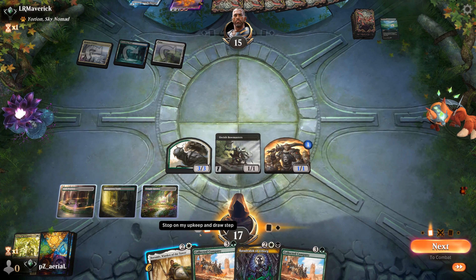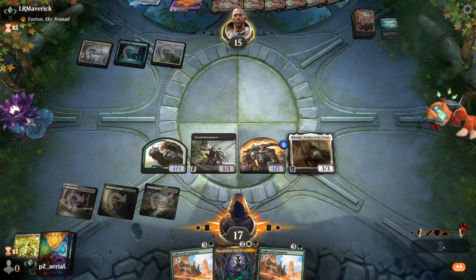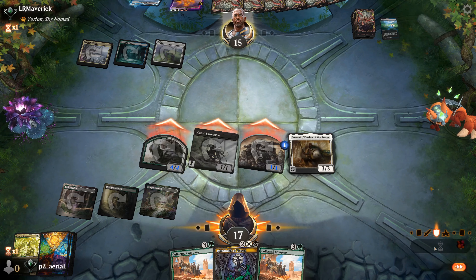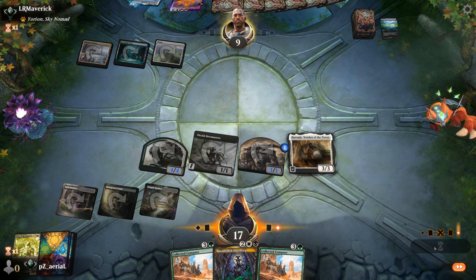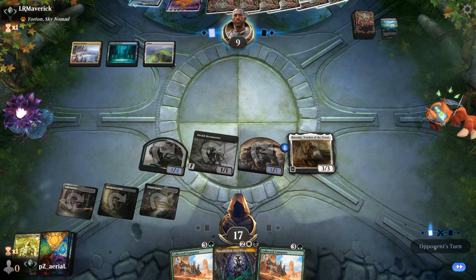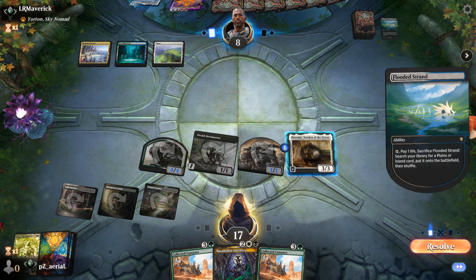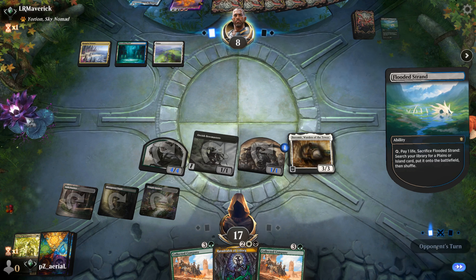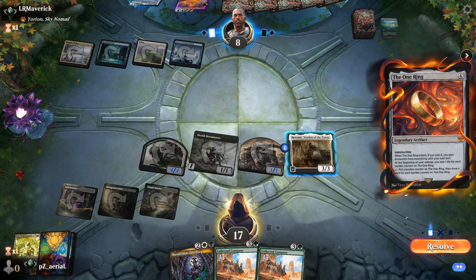Boromir now means I'll have the ability to protect my board. They're holding priority - some Pitch Elemental then. Let's attack. Boromir is good protection if this is a four-color deck that plays board wipes, but likely it's just going to be Omnath or something. This could also be a board wipe, which Boromir protects us very well against. I think we should be able to get over the finish line - before seeing what they play - it's the One Ring. That is a problem.